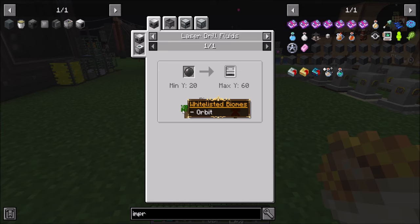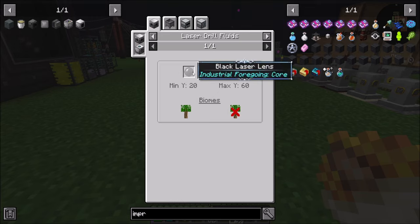In order to get power we're going to need kerosene. Kerosene comes from oil, which we can get from a laser fluid drill in a whitelisted biome of orbit. So I think we're going to have to launch a rocket into orbit, build a little space station up there, and set up some kind of laser fluid drill to get stuff.